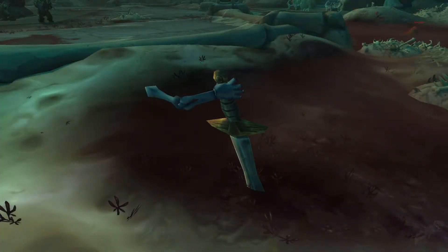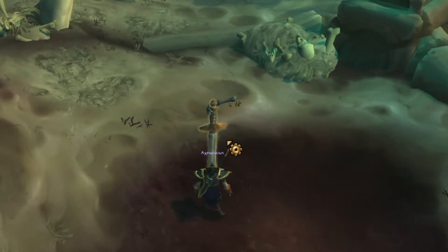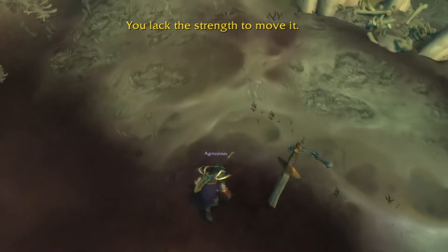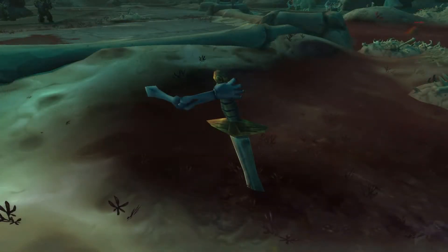There lies stabbed on the ground a sword with a skeleton arm. You can actually try to pull it out, but without the required buffs you will just fail. Here I should mention that if you have a character that can use 200 swords, you should probably use that one for this whole shenanigan.